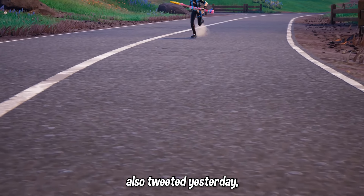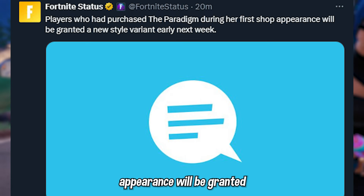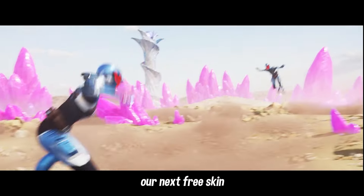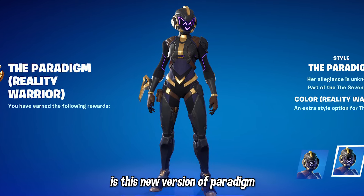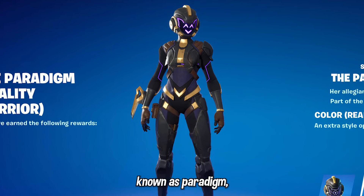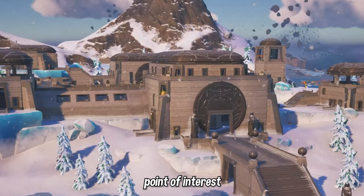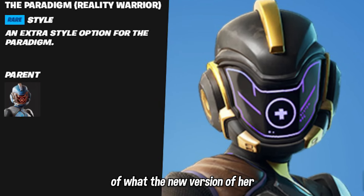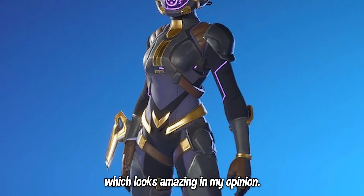The Fortnite Status Twitter account tweeted saying players who had purchased the Paradigm during her first shop appearance will be granted a new style variant early next week, which is our next free skin that most of you are going to be receiving. That is this new version of Paradigm known as Paradigm the Reality Warrior, which has connections to the Brutal Bastion point of interest that was on Fortnite's island back in Chapter 4. We only have a few early images of what the new version looks like, but it has a black and gold theme, which looks amazing.